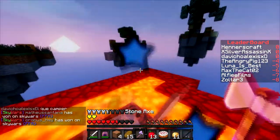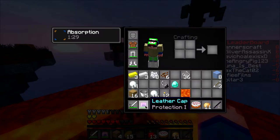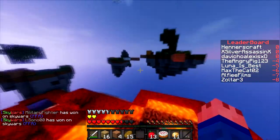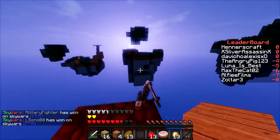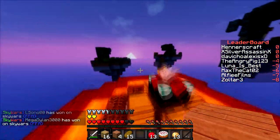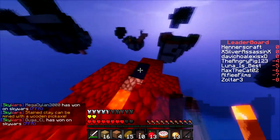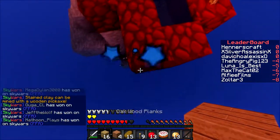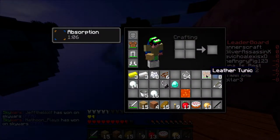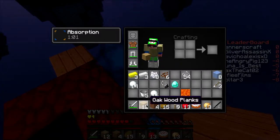So the texture pack I'm using — sorry for the sniff, that's just natural reactions — it's actually a custom 64x Faithful edit. I'm not going to put it in the description below because I don't want any copyright issues involved. It's actually going night, which is not a good thing with shaders — it gets very dark, I need to light it up more.